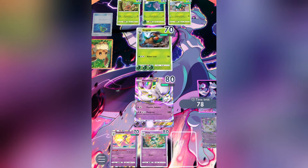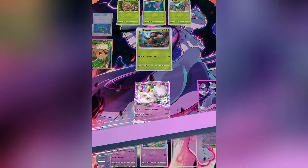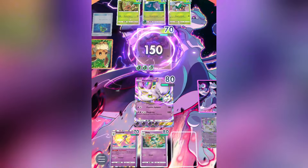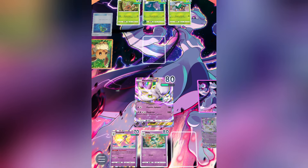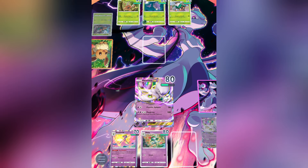With 150 HP, Mewtwo is tanky as well as hard hitting, meaning he can usually take most hits and protect the bench Pokemon behind him. Gardevoir is also quite tanky with 110 HP, so it can survive a hit or two, and its Psychic Shot ability deals a decent 60 damage, which can be helpful in a pinch.